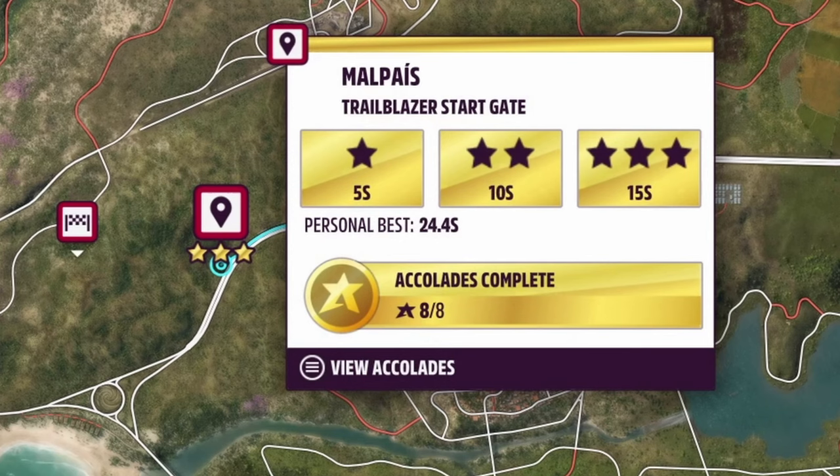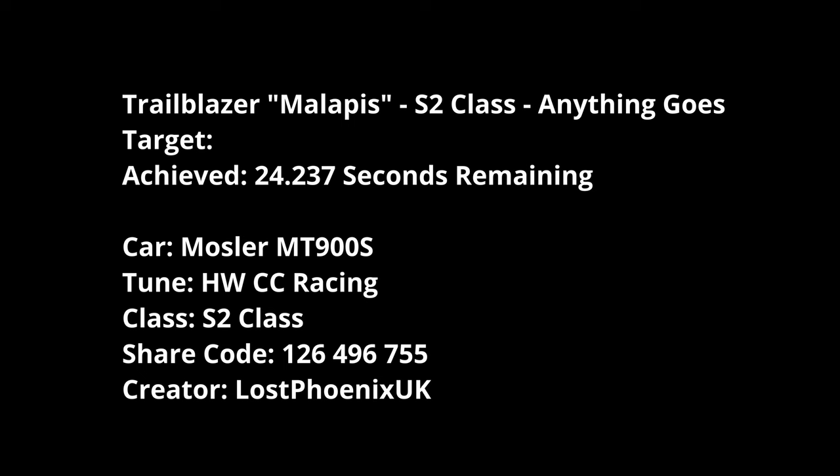For Malpay Trailblazer — the easiest one in the game, pretty straightforward S2 anything goes. It's one straight off the motorway, just have a run down, keep to flatter areas once you go off road and you should complete it with no issues. I used the Mosela because I have got off-road tires on this car and it's very good for PR stunts. I managed 24.237 seconds remaining — pretty respectable.